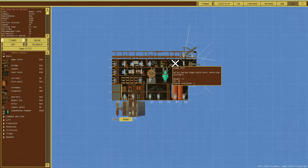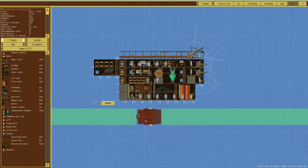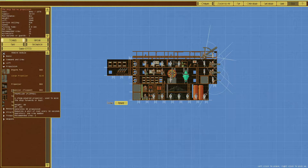Usually it doesn't give a shit if you don't have any marines, and you usually don't need them. I guess it's some new thing that says they need to have marines. We'll put a marine barracks on instead. We're going to get rid of this propeller engine since it doesn't seem to be working very well for us, so we'll get something different for propulsion.